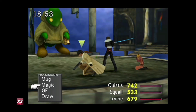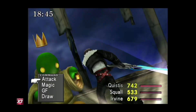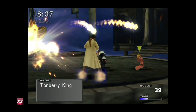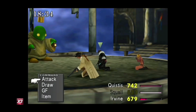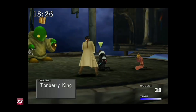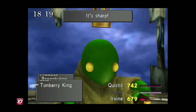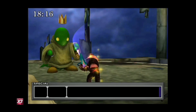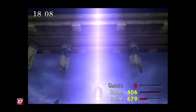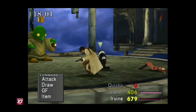You want to try to defeat this thing very similarly to how you did before. He's a little more difficult to take down, but once you defeat a certain number of Tonberries, this guy shows up. You just want to pierce his armor like before, using the same strategy. Watch out - he just took down Quistis! This is why you want to have good HP junctions.